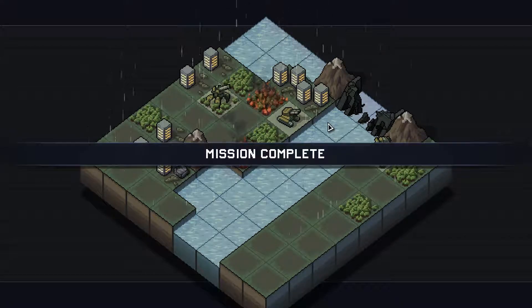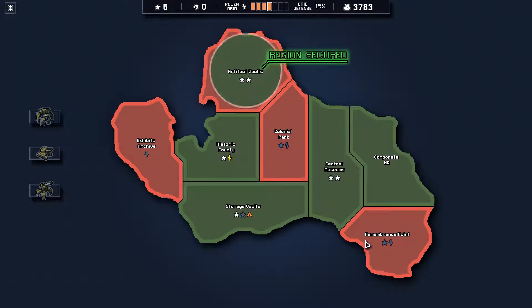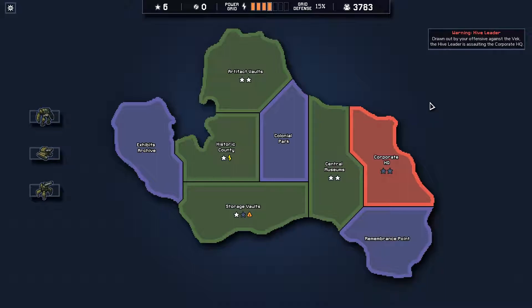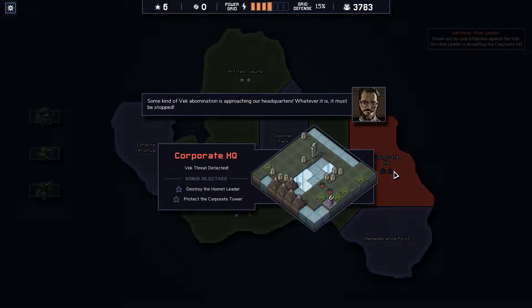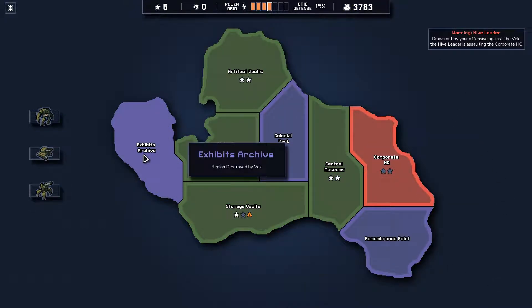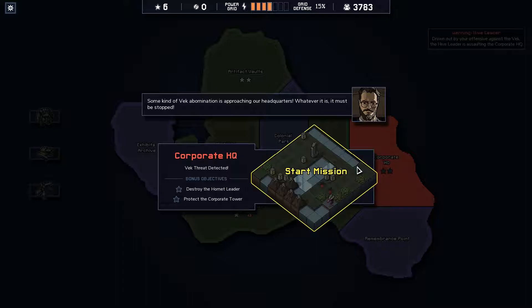That gives me a couple extra stars, which is good. We secured that. Warning: seismic activity. Drawn out by your offensive against the Vex, the hive leader is assaulting the corporate HQ. Some kind of Vex abomination is approaching our headquarters - whatever it is, it must be stopped. So these are destroyed by the Vex - that's what it was saying about not being able to save everything.